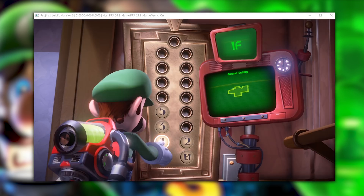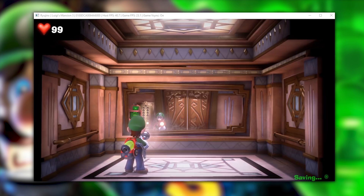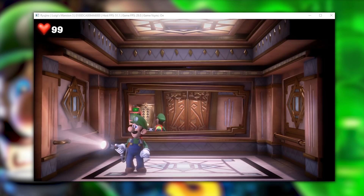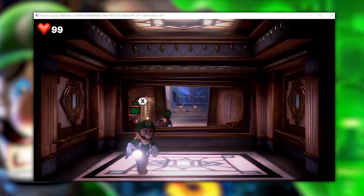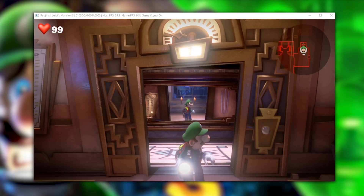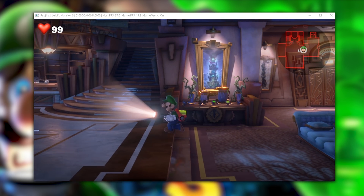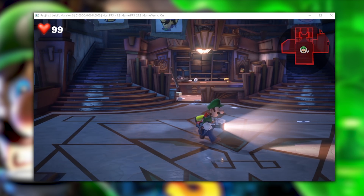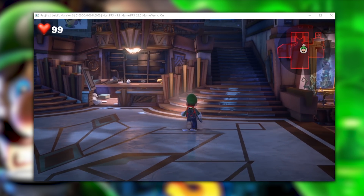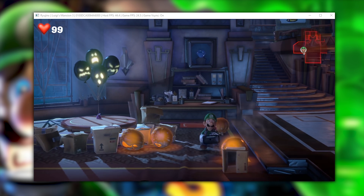The game also doesn't have any graphical bugs when transitioning from room to room or when trying to use the elevator. And while the performance and smoothness isn't as good as it currently is on Yuzu, the fact that you are able to move from area to area and because the graphics are rendered so well — and the performance isn't even that bad after you've cached your shaders — this game is considered way more playable on Ryujinx than it currently is on Yuzu. Luigi's Mansion 3 is by far one of the most appealing looking games on a Nintendo Switch, and I'm super happy to see it rendering so well through emulation.